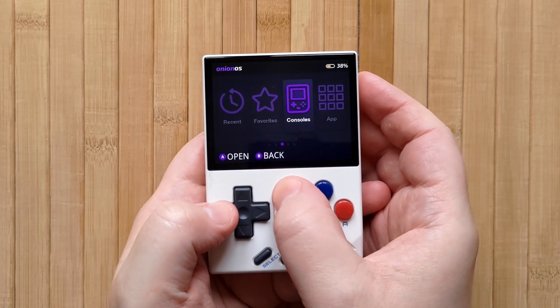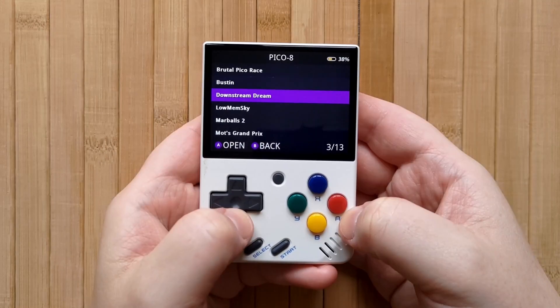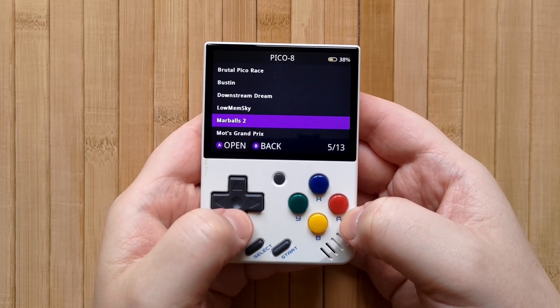If the Pico folder isn't there, just make it. Go ahead and refresh your ROMs by pressing Function then A on the main screen, browse to the Pico 8 system, and there we go — now we can play our Pico 8 games on the MIUI Mini.